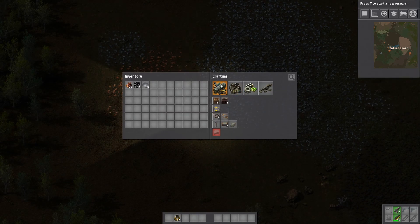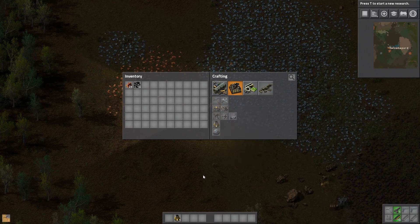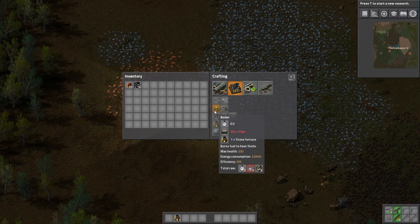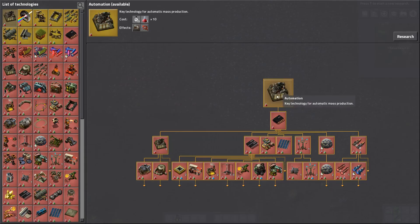Let's have a closer look at the crafting menu. You have a category called Logistics that's basically about moving stuff around — pipes for fluids, inserters that will feed your machine coal when it needs it, and conveyor belts. You have electricity production in the form of steam engines, electrical drills that cover a larger area, and offshore pumps to make sure you get some water. Then you have intermediate products which allow you to make more advanced products, and you have weapons. To unlock more of the things you can build, you want to start researching.